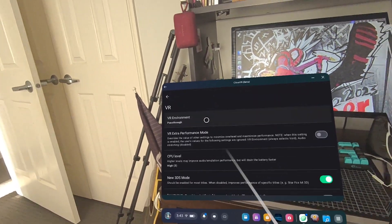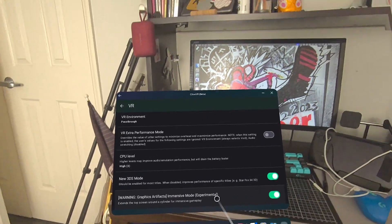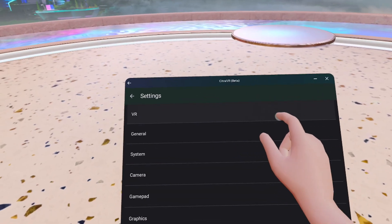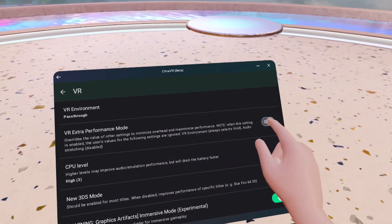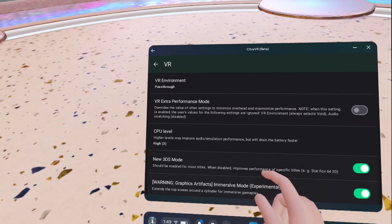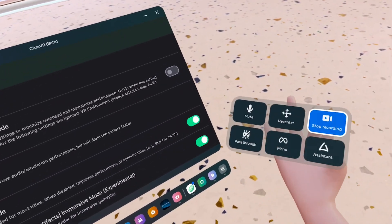If you want to get the maximum performance out of your gameplay, you can head into the settings menu and tinker with those settings a bit. As far as I can tell, it's mostly the exact same settings available on Citra for Android, and most of the modifications you'd make on something like your phone or a Retroid handheld should also work here to improve performance. The Quest 3 is more powerful than something like a Retroid Pocket 3, and some of the performance issues you'll experience are solely because of how new the emulator is. In the settings menu, the main new menu you'll find is the VR menu, where you can change things like the environment you're in during emulation — either pass-through or a void — the VR extra performance mode which forcefully sets certain toggles to improve performance, the CPU level your Quest will run at, whether or not it emulates a new 3DS system, and you can also toggle the immersive mode.